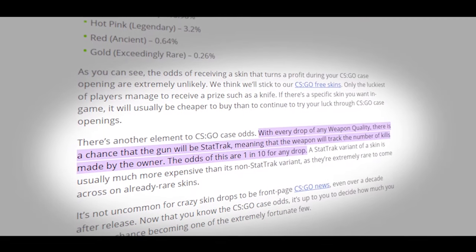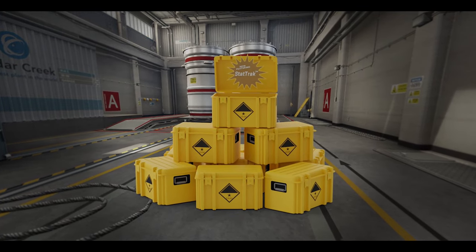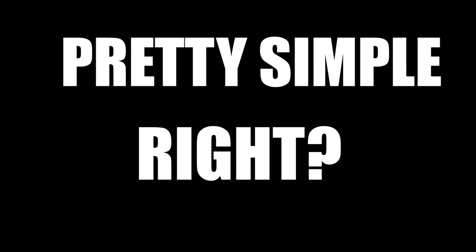The chance of getting something stat-tracked is 10%. That means for every 10 items you unbox, you have at least one item that should be stat-tracked. Pretty simple, right?